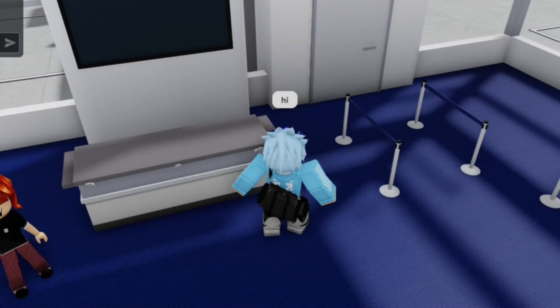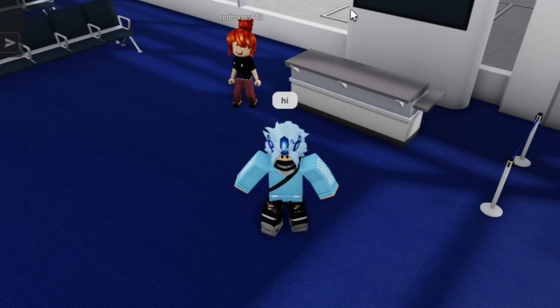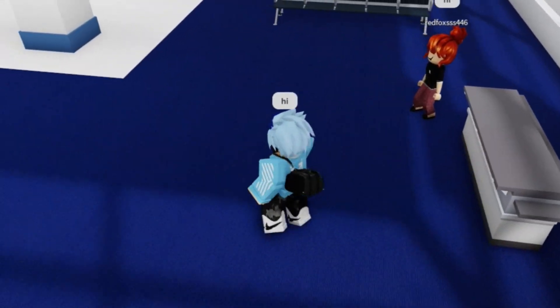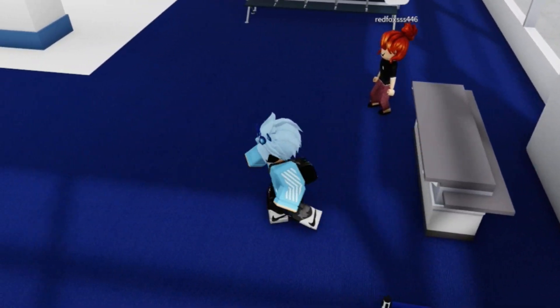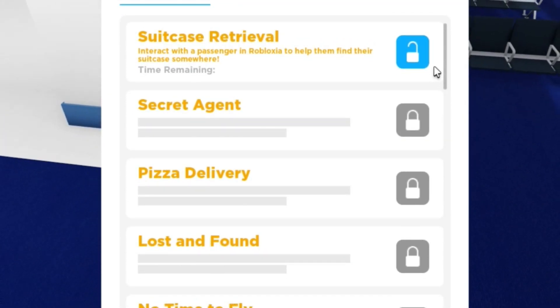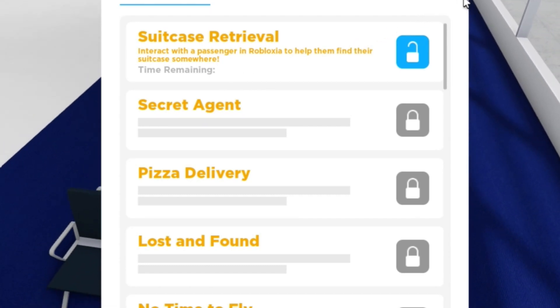Somebody in the chat said 'stay seated, I repeat stay seated' — I think she's taking the job a little bit too seriously. Anyway, I've just redeemed half of all the codes. Let me check missions — suitcase retrieval: interact with a passenger to help them find their suitcase.